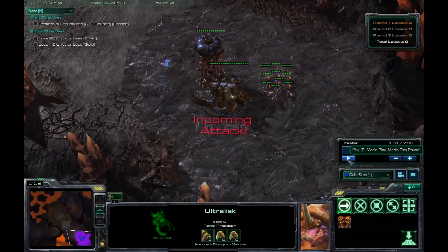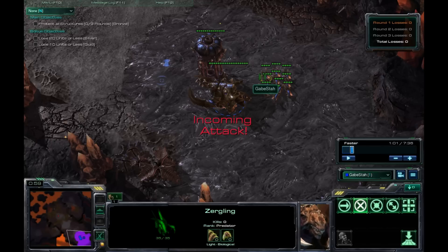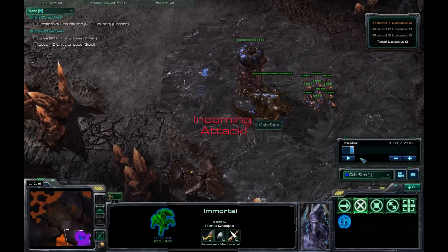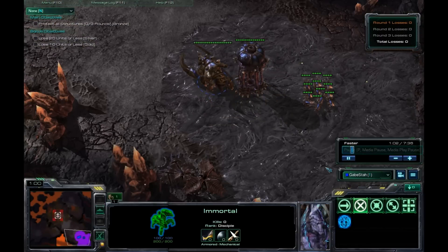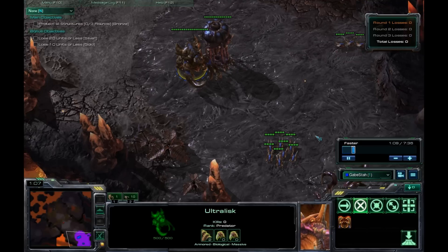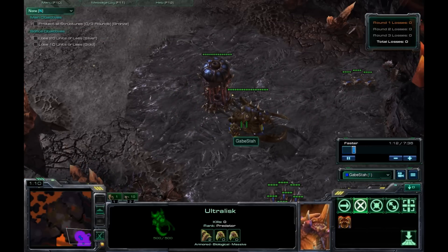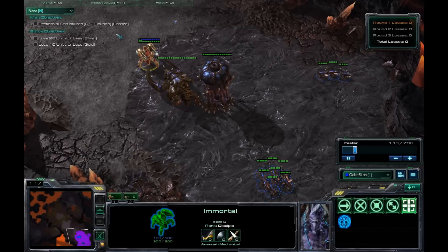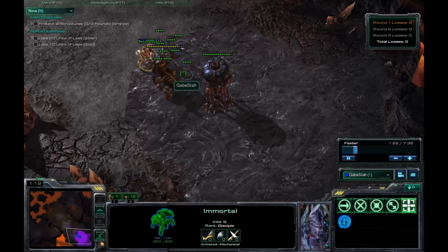Normally you wouldn't use an Ultralisk here, but if you're going for zero losses then you need one to soak up the hits. Because it's near impossible to micro a Zergling out before it dies — it takes two shots from the Immortal. So get your Ultralisk out in front so it's engaged first, split up your Zerglings a bit, have the Ultra engage and get the aggro, then run your Zerglings over. They'll do most of the damage, and that's it.